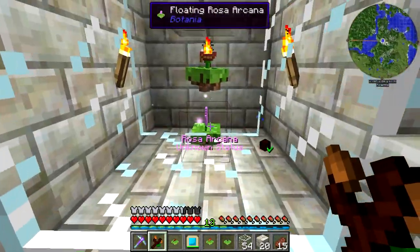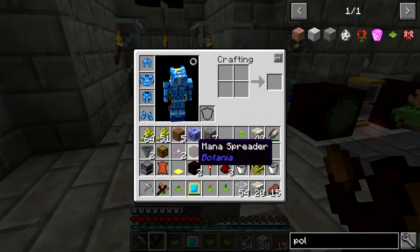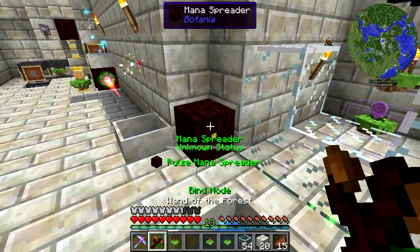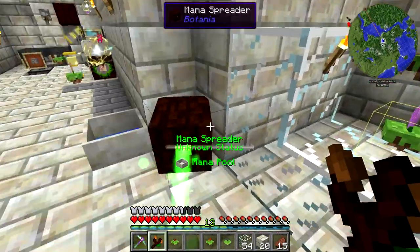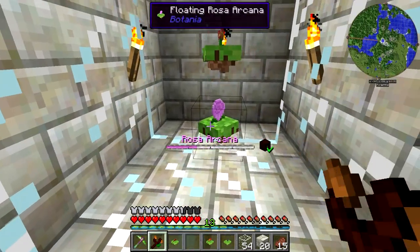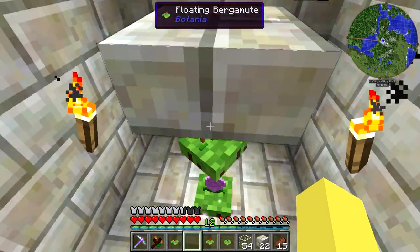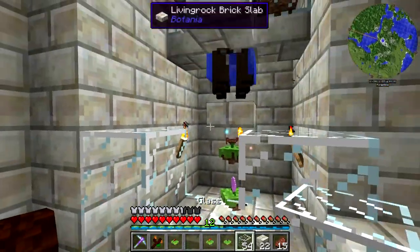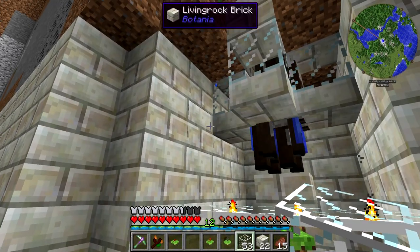We can just make sure they're all bound to the correct mana pool. This one needs a mana spreader and so will the Gourmaryllis. We've got the mana spreader right here — we can put it down right in this corner because it's kind of out of the way. It is now transferring my experience into mana. You can see the area that it has is really just this block right here. It actually generates a fair bit of mana from that, so we should be good in here and can kind of start filling in this area since we don't need to do any more work inside.